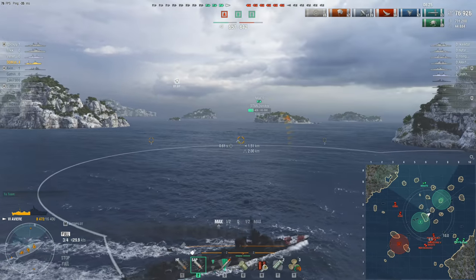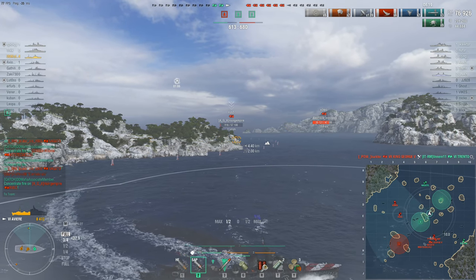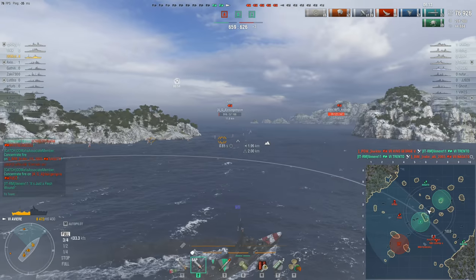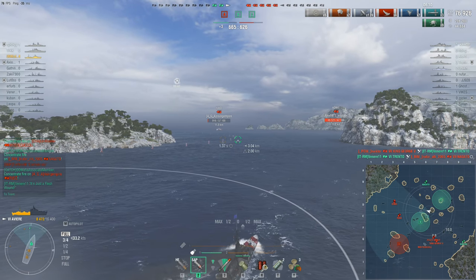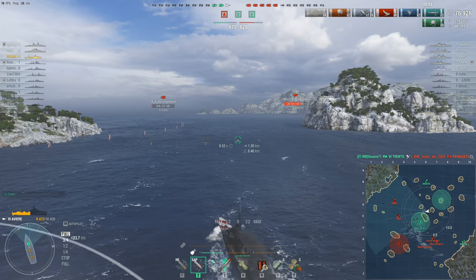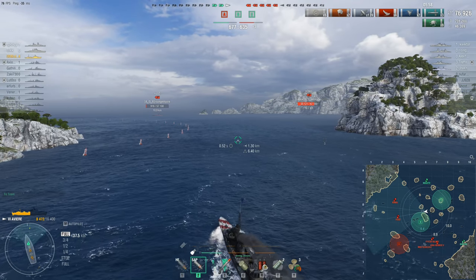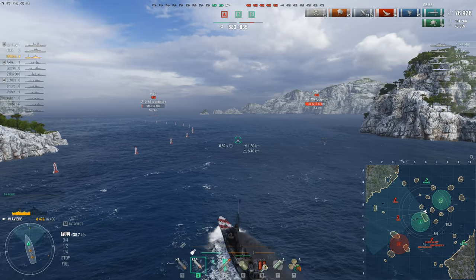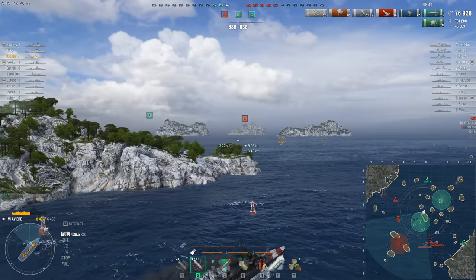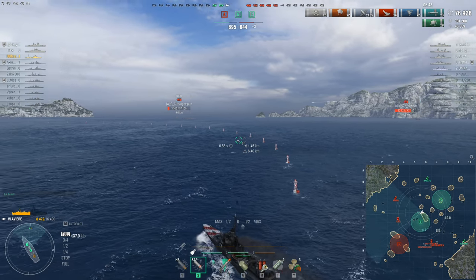Whoa — where did that Fuso's health go? He was on full health a minute ago. Why is nobody finishing him off? Team, target that ship — finish it off before it heals up! I suspect it was the Nagato just to the north who reduced that Fuso down to that low health, because looking at the map I don't really see anybody else in shooting range with the firepower that could have done that in such a short period of time. But why isn't he finishing him? It's been way more than 30 seconds, his gun should have reloaded by now — unless the Nagato is on low health and he's trying to disengage so he doesn't get bitch slapped in return by the Koenig over there.